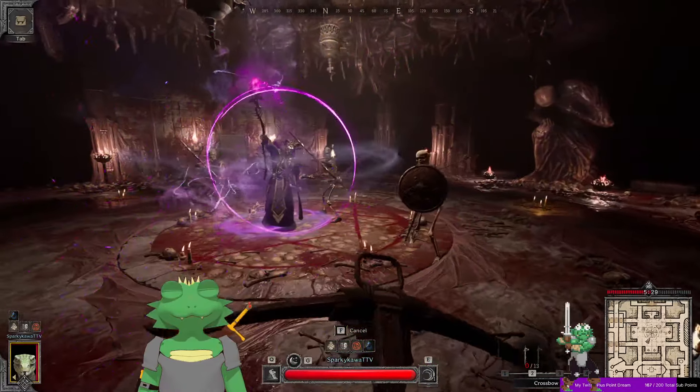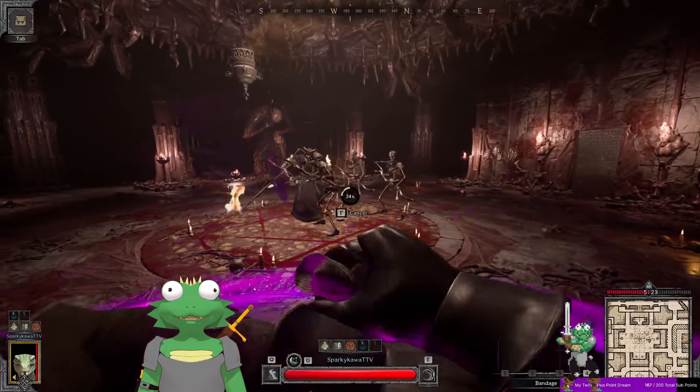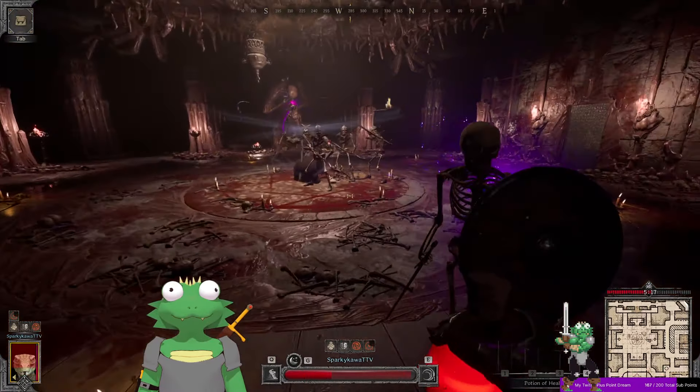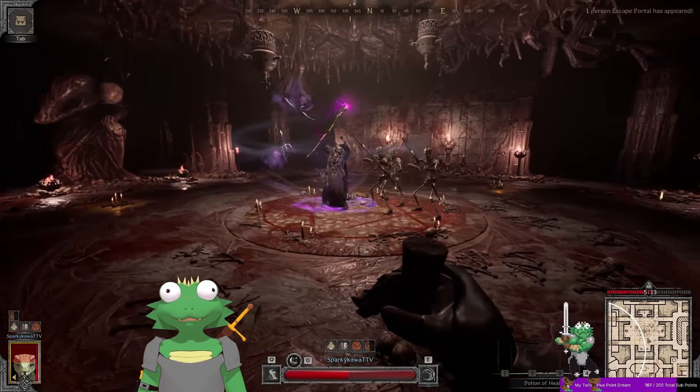We got a purple circle. That's fine — we're going to be at max HP. There it goes: 95% of my total HP gone. Watch it come back. Yeah, it's coming back — that's the heal over time he puts on you.